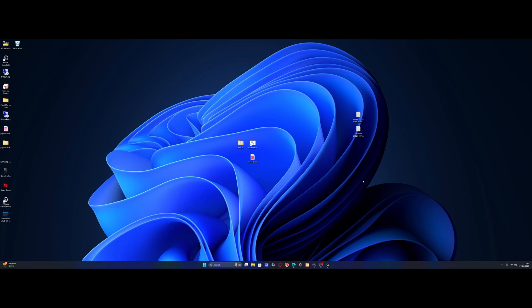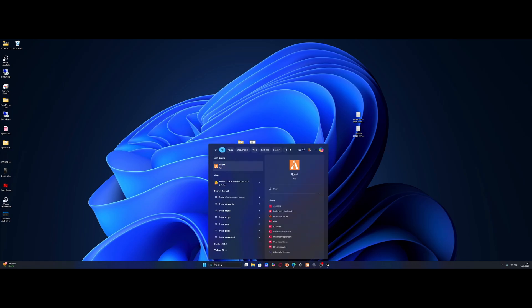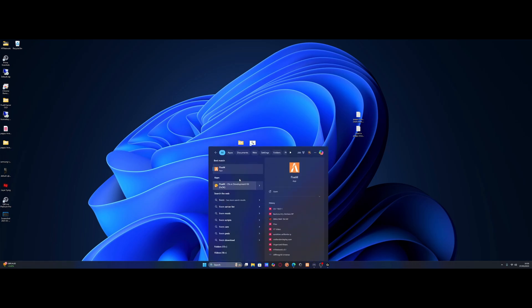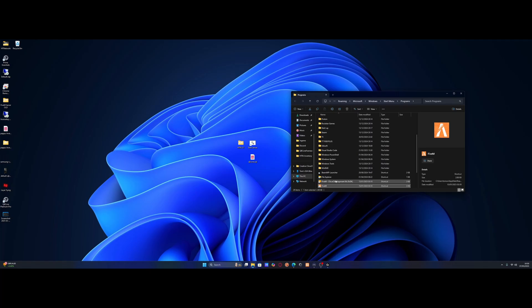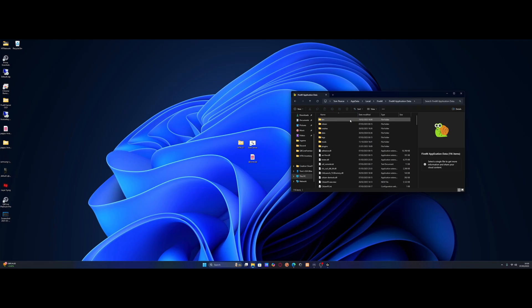First things first, we're going to clear some cache. To do this, we're going to go to our FiveM install directory. Just go to the search bar in Windows and search for FiveM, right click on it and open file location. It'll take you to a shortcut — right click on that shortcut and open file location once more. Go into this folder right here, FiveM application data, just double click. And then from here, go inside of the data folder.